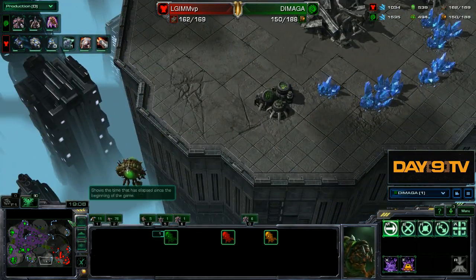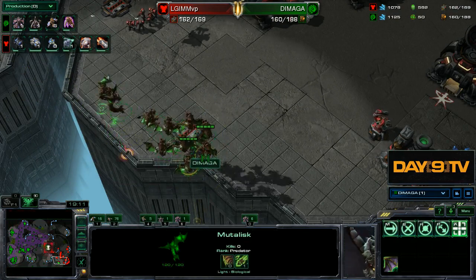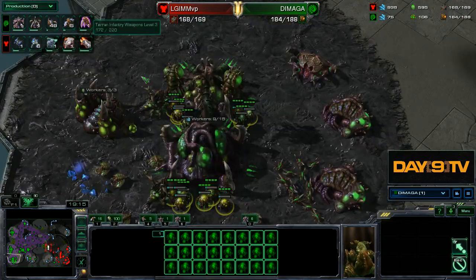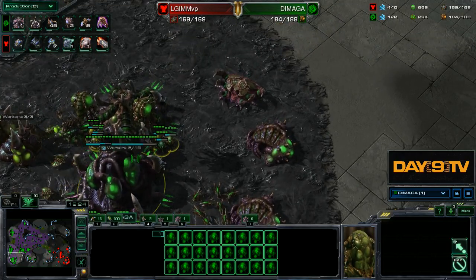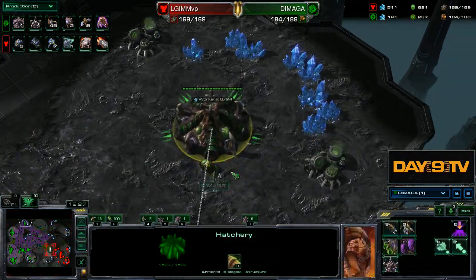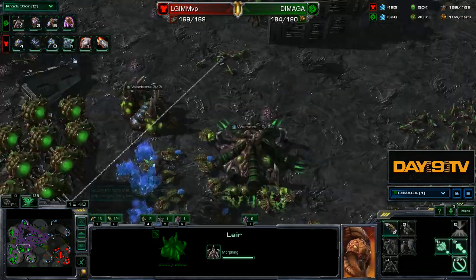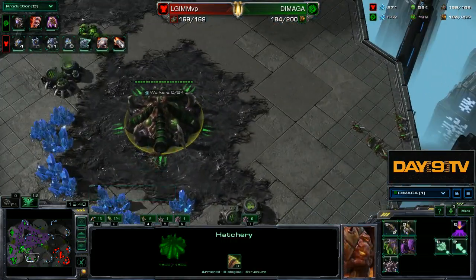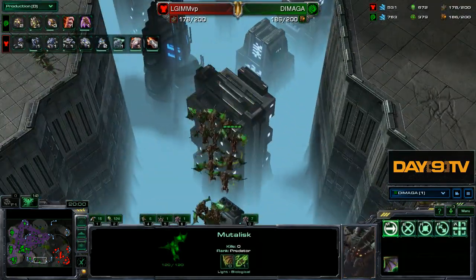It might be better to sneak zerglings in there and as the push comes out morph to banelings. We're up against not bio-mine — great response from Demaga, really nice ling-muta-baneling. Zerglings are a great unit against marine-tank. Getting some additional geysers as we check up to hive tech. I would probably still favor going for ultralisks in this position because they're just so incredibly good against marine play.